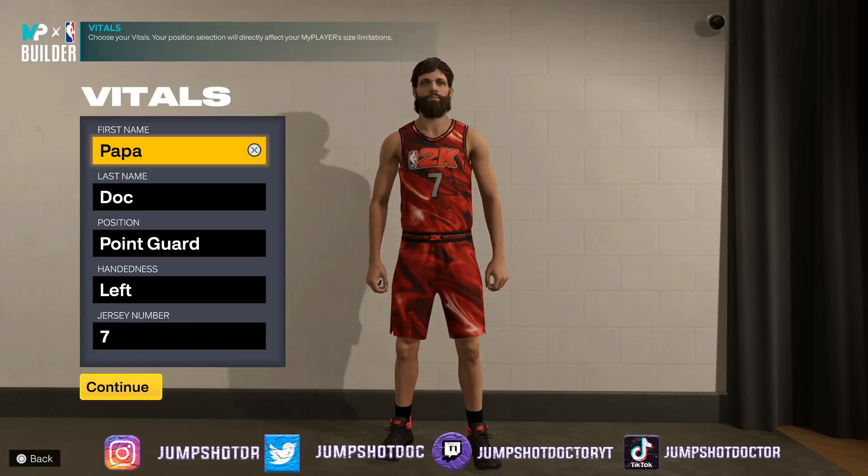What's good y'all? It's your boy Jump Shot Doctor and today I'm bringing you guys the best Diming Finisher. This build at 6'9" gets 90 plus pass accuracy, contact dunks, and it's going to be a point guard.